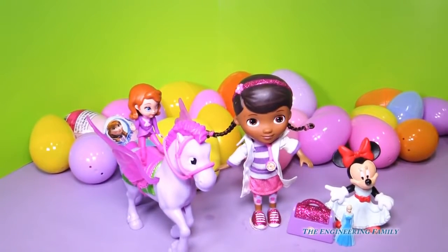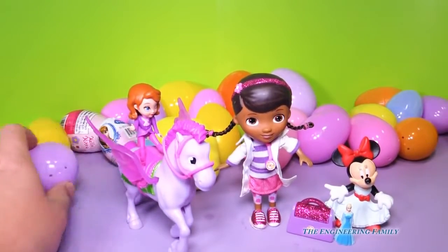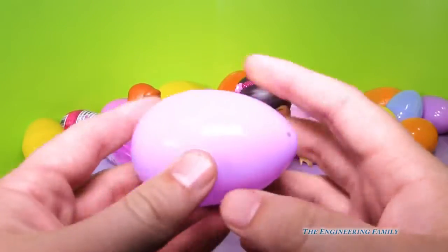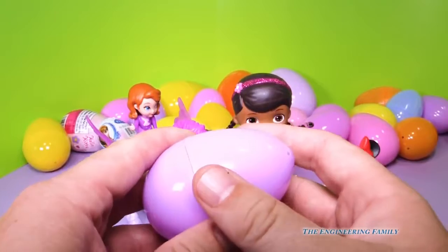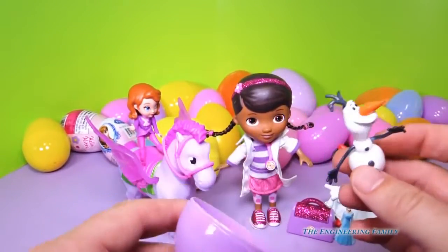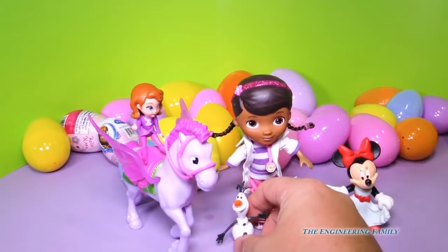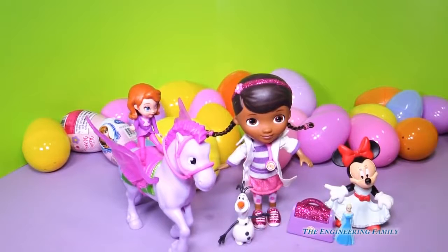My assistant said I can pick an egg. So I'm going to pick this one right here. Did I trick you? What do you think's inside of it, assistant? Candy? It's too shaky for candy. Who's that? Olaf! Olaf, how did you get in an egg? Even little Elsa is pleased to meet him. That's right. Little baby Elsa is pleased to meet Olaf, isn't she? Yeah.